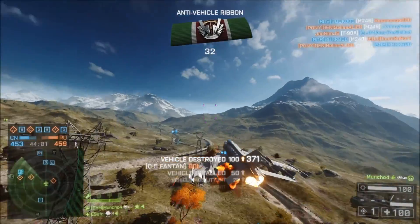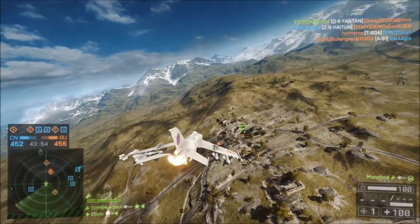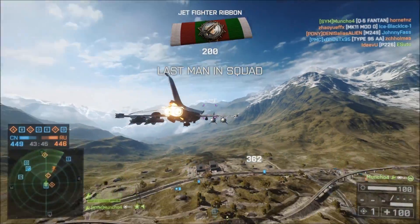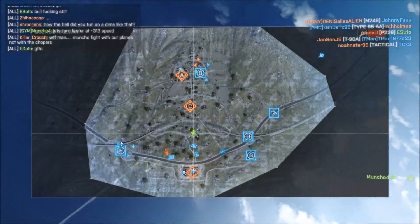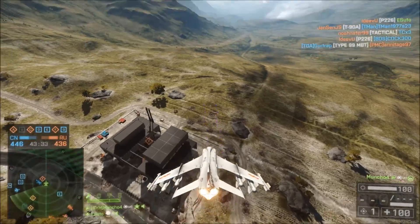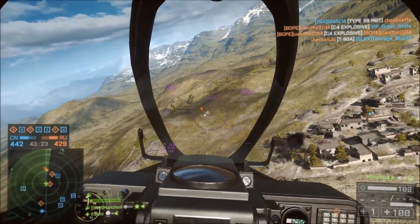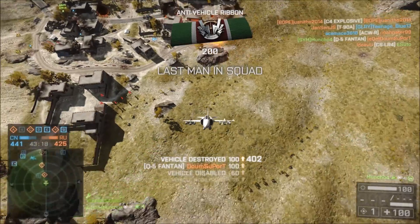I think we would still see plenty of players sitting in the AA in their base. However, like it should be in Battlefield, they should pay for their low risk with a low reward, and right now that's simply not the case. With the removal of the double drop for JDAMs and decreased armor effectiveness for the stealth jet — you can't drop two LGMs at once — we really need to focus on a way to stop the AA from camping in the base, because right now it's more effective than ever.